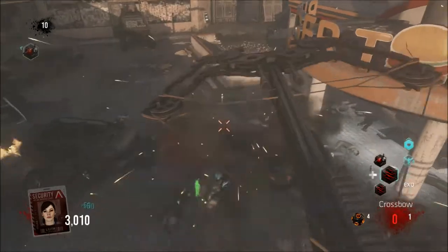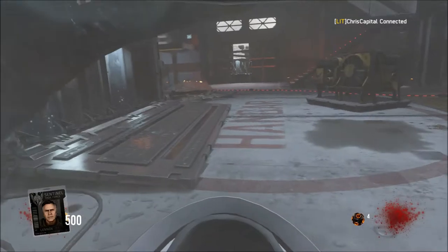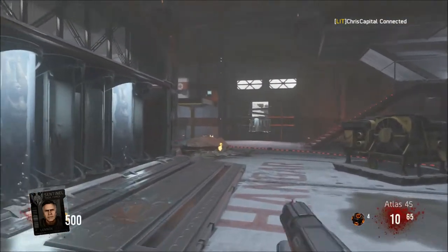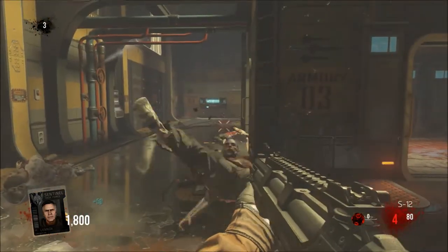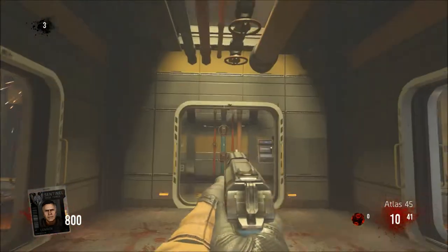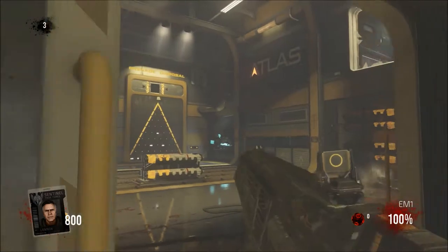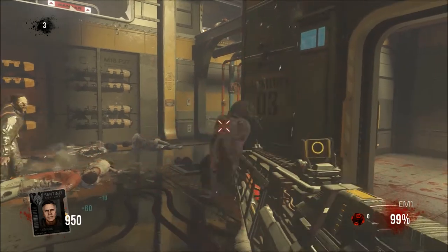Alright, on to our number 3 spot. Here we have good old Carrier. Most people have Carrier as their number 3 or number 2. I have Carrier as my number 3. I didn't play Carrier that much so I'll be straight up — this map had potential I think, if I had just gotten to learn it more. But I never got the LZ Limbo after playing like 50 times in a row, so I just gave up on the whole map.